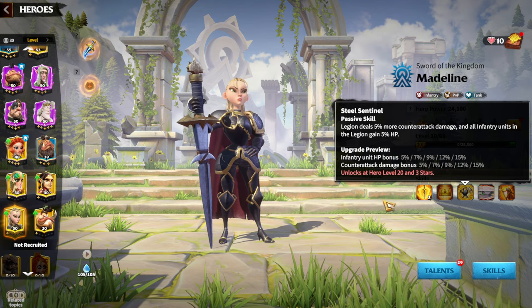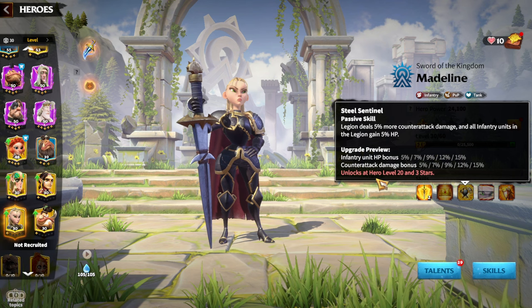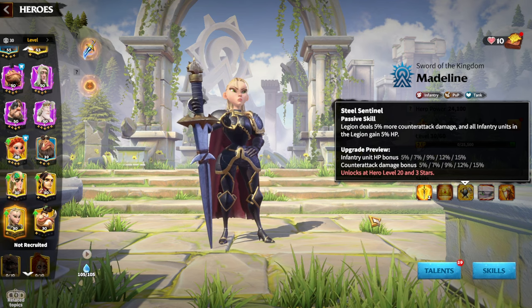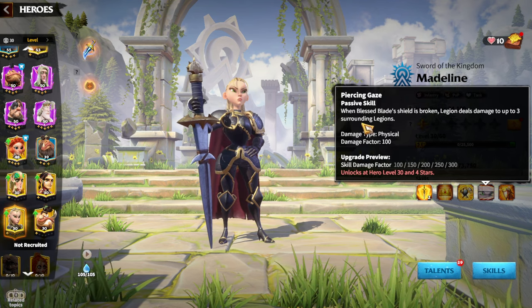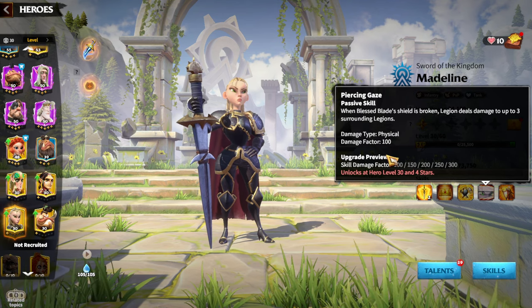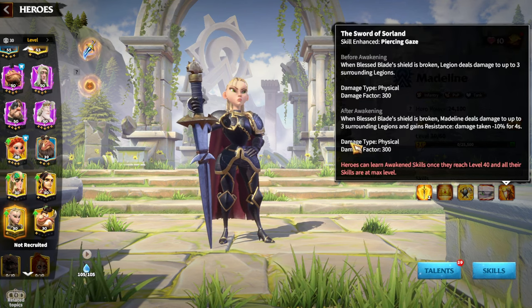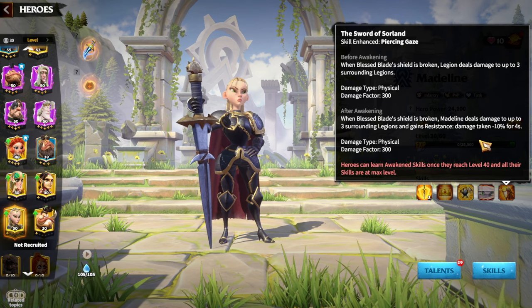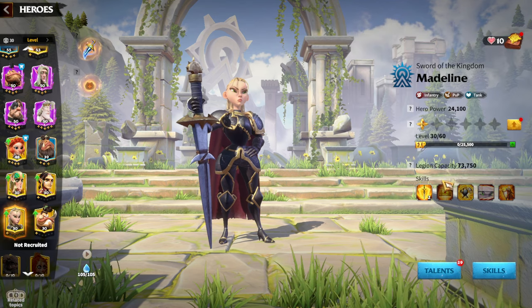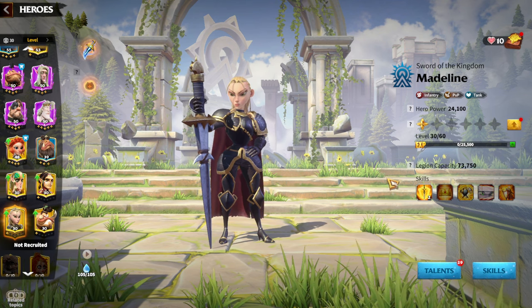The third skill gives infantry unit HP bonus 15% and counter attack damage bonus 15%. In my opinion the best stat for almost every single legion type in the game is HP, simply because the more time you are alive on the battlefield, the more merits you are going to get. The fourth skill: when the blessed blade shield is broken, the legion deals damage to up to three surrounding legions — 300 maximum skill damage factor. The awakening skill provides damage taken minus 10% for four seconds, making Madeline even tankier.